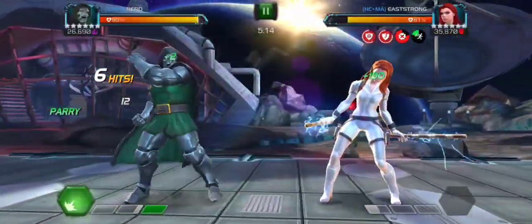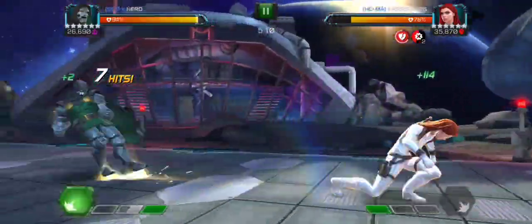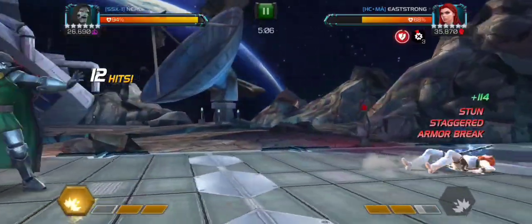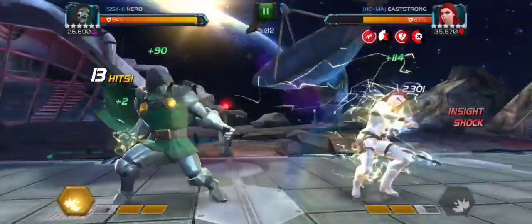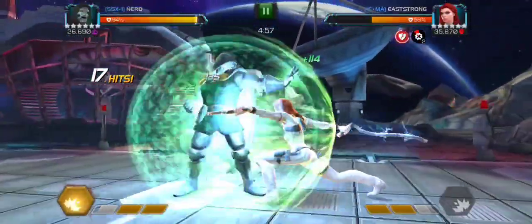We're just gonna parry heavy for this bit while she's got the evade up, might as well just parry heavy to keep it simple. Yeah, we're building to our special three now, and then Black Widow Deadly Origin will die very quickly. She's got a really, really low health pool.